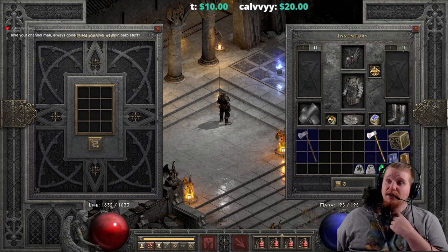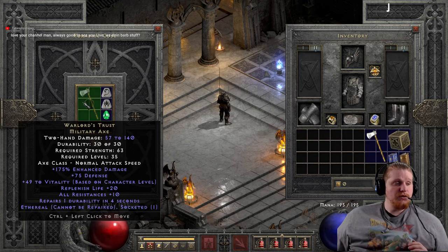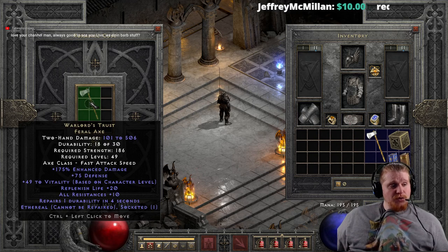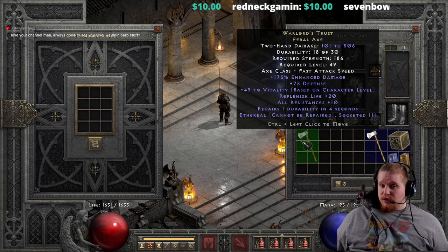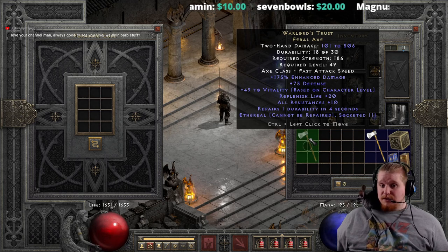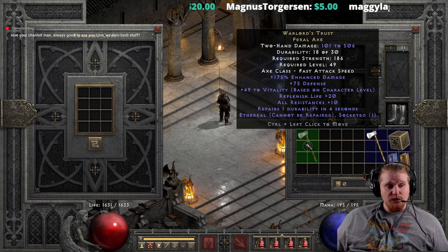The ethereal version can also be upgraded and it upgrades even better. We go from 57 to 140 damage at level 35 with 63 strength to 101 to 506 damage at only level 49 with a strength requirement of 186 — 10 lower than the non-ethereal due to the ethereal nature. That physical damage is kind of nutso for level 49. If you ran around with this at level 49 you'd just be demolishing everything.